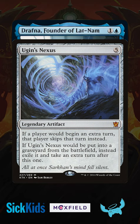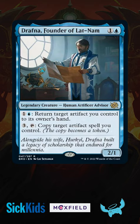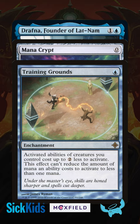Altogether it costs us 10 mana, but it lets us take infinite turns. That 10 mana is made a lot easier by going high power and filling our deck with fast mana, along with ways to discount Drafna's ability with a Training Grounds, or with all the new Power Stone toys we're getting in the set.